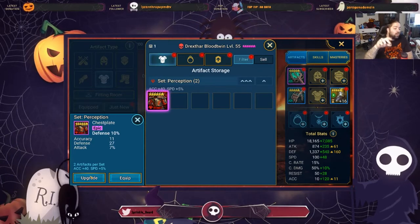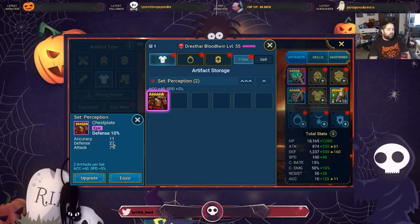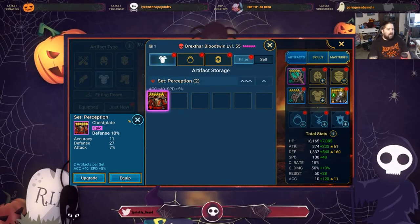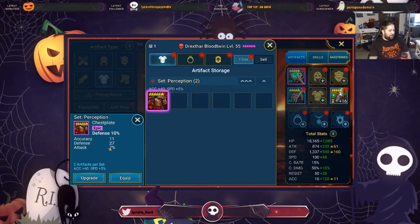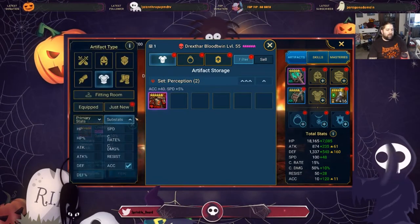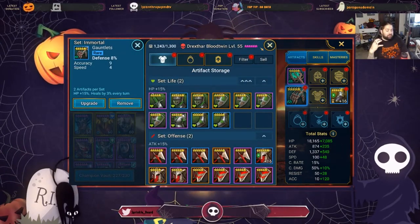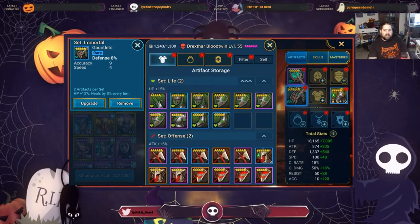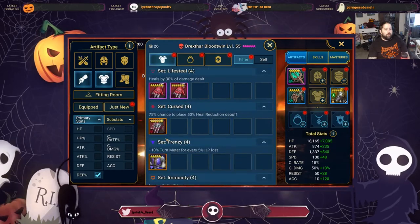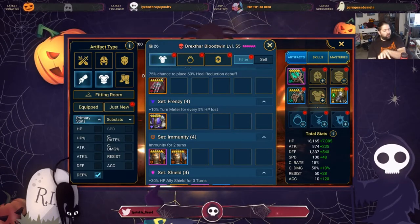The point I'm trying to make is: if you're trying to make your defensive champion as bulky as possible, go with a defense percentage gauntlet and a defense percentage chest plate to make them as thick, durable, and hard to damage as possible. In the case of Drexthar, I think giving him HP percentage is perfectly fine because he's all about HP burn, which is a very slow way to kill opponents, so he would want more HP. However, you can also manipulate the opponent AI — since this game is mostly PVE against the computer — by focusing much more on defense, meaning your champion would have a smaller HP pool, which causes opponents to want to target him more often.